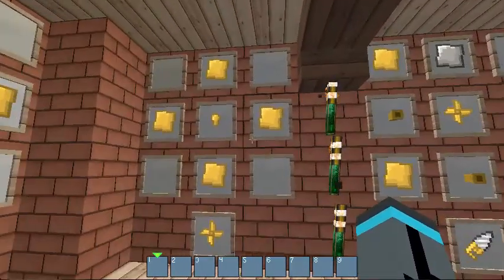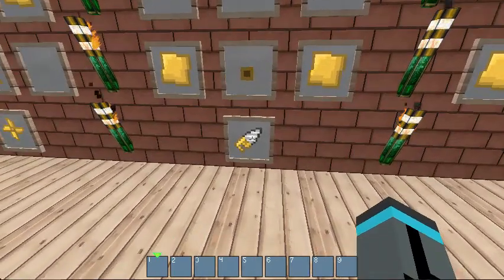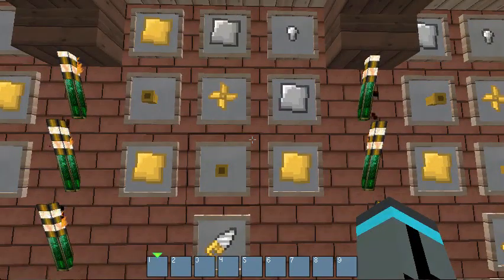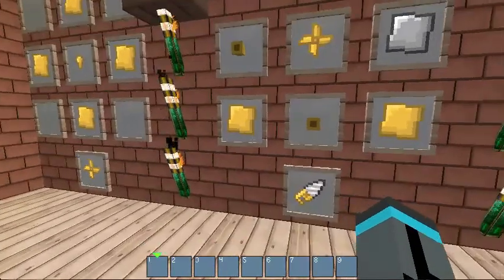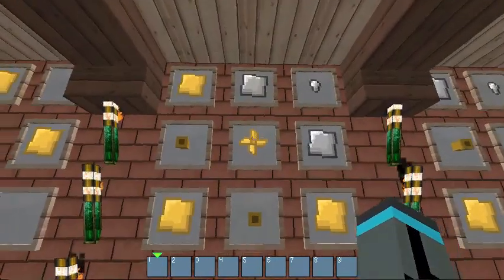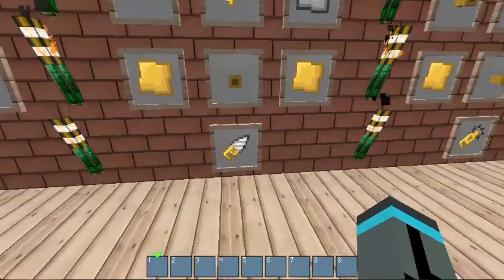We're going to start off with the hand tools. This one is the steam drill. It will drill through rock and break it up just like a pickaxe, but steam tools don't break — they just run off steam and will run out of steam. To make it, there's a basic four-part setup all hand tools share: two pipes and a turbine for the body. This one needs a total of three brass plates, two iron plates, and an iron nugget, and you get the drill.